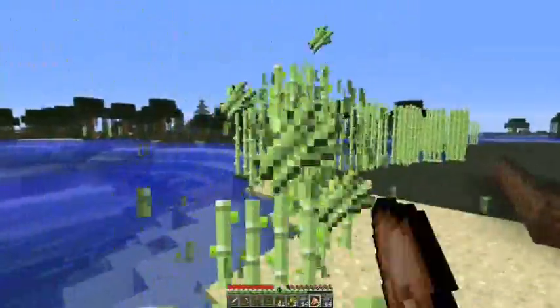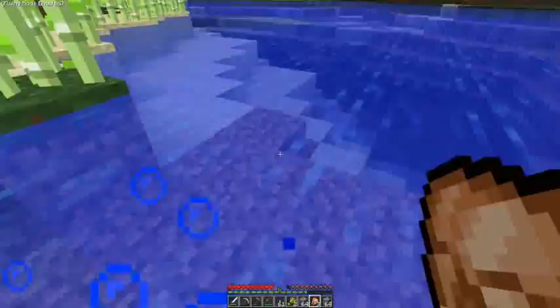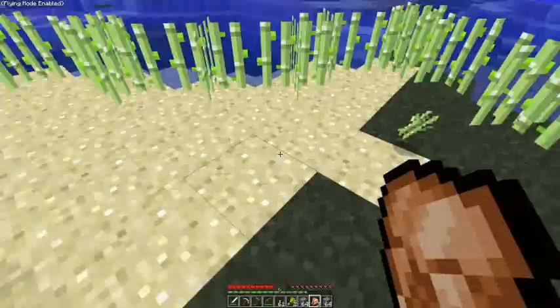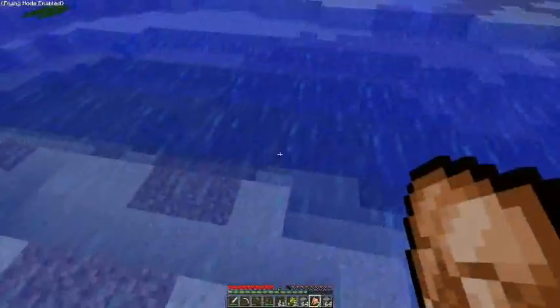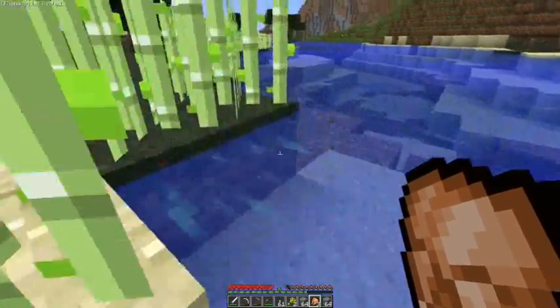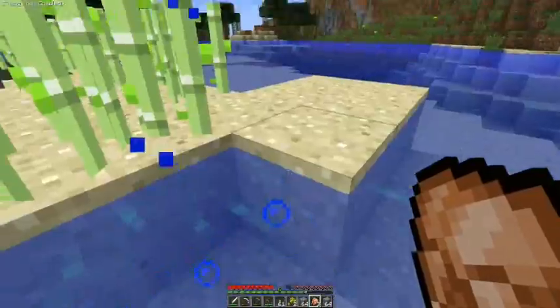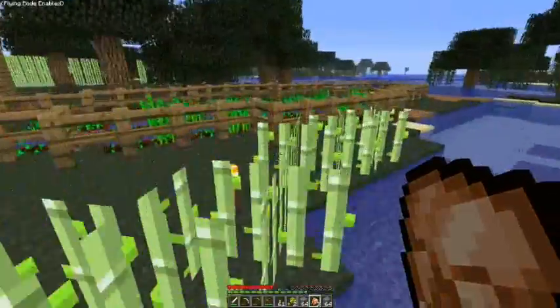I should make an enchantment table — need obsidian. Alright, I'm not getting that much more. Seeing sugarcane is boring. Yeah, I've got a couple stacks of sugarcane, seems good enough for now. Okay, that's all good.